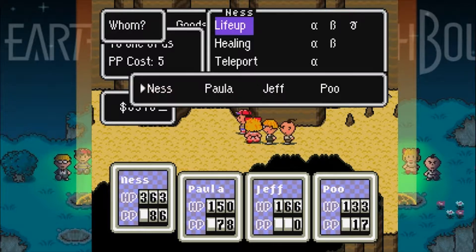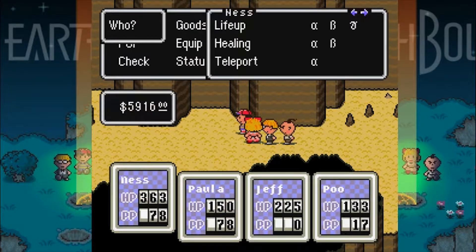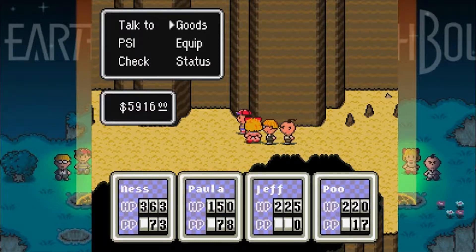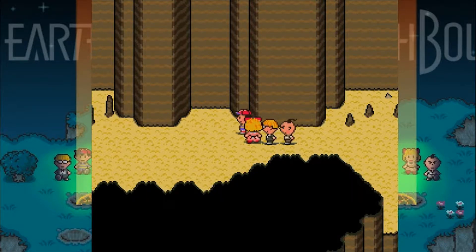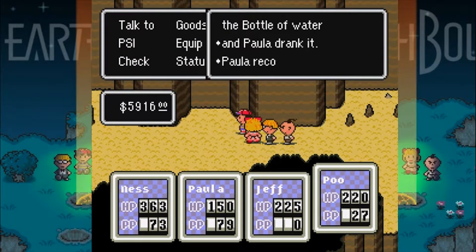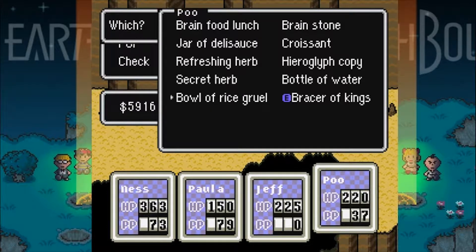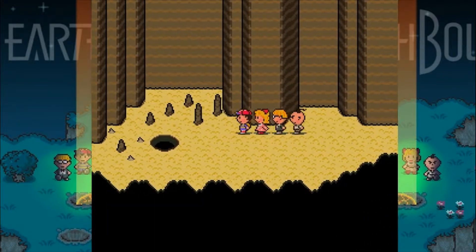We'll beta heal Jeff, and we'll alpha heal Poo, because I don't think Poo took that much damage. He's pretty much close to full HP now. Water bottles — we'll use that on Poo to start with. 10 PP. Poo is the only one who can restore his PP with regularity with a bottle of water — everyone else just gets one. There was one more bottle. So I guess Poo will just drink those bottles of water.